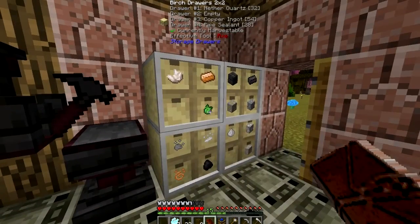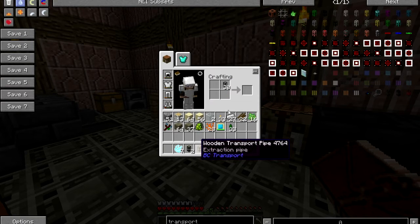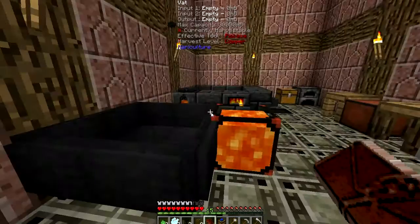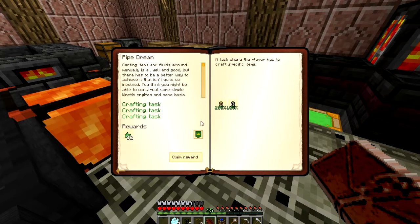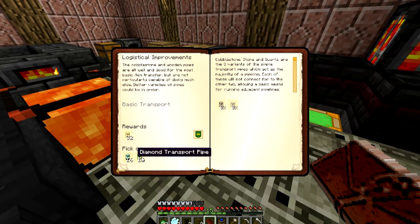Those are easy enough to make. I'll make two — I might end up using multiple of these. Claim my reward: more pipe sealant, how wonderful. I can make quartz and stone pipes. I don't really want to go make quartz — I don't want to get quartz, that is. I do have quartz though, so maybe... yeah, I have enough quartz here. I only need to make the things once, and it's going to want quartz blocks, isn't it?